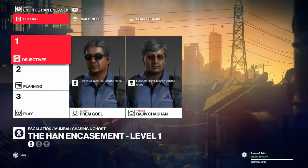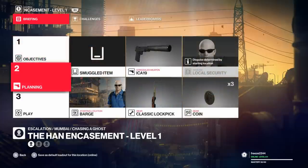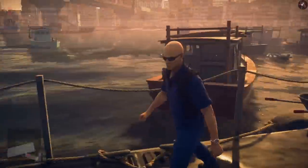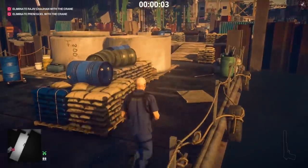What's up guys, welcome to the Han Encasement in Mumbai. This is the escalation — I'm going to show you all three levels done Silent Assassin. For the very first level, we need to eliminate two guys at the construction site. It's very easily done because we have to eliminate them with the crane, using default equipment, starting on the barge disguised as a security guard. There's only one enforcer to deal with, so level one is very, very easy.